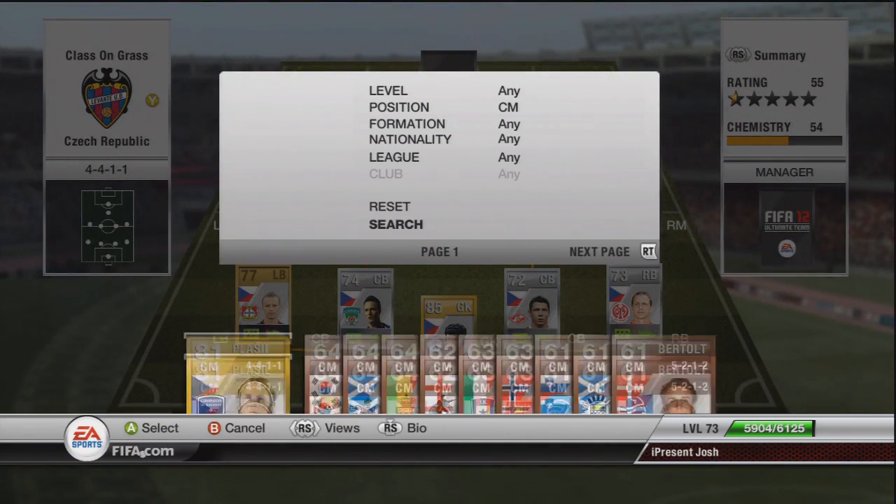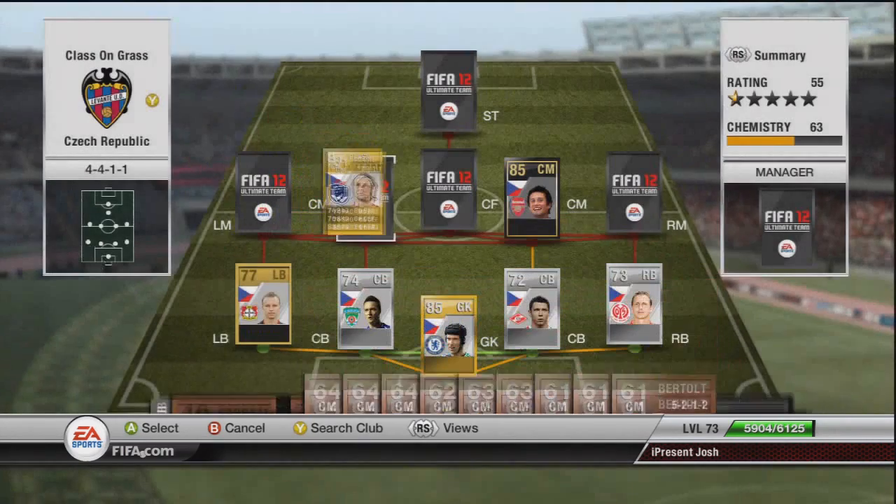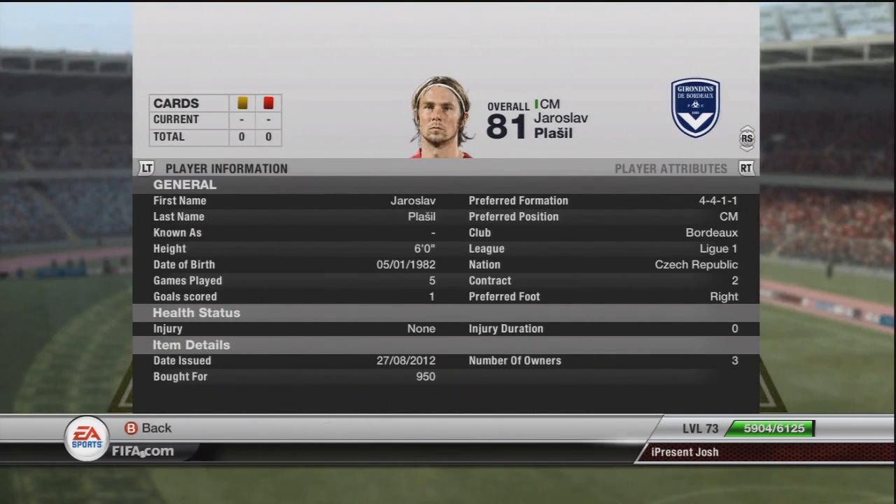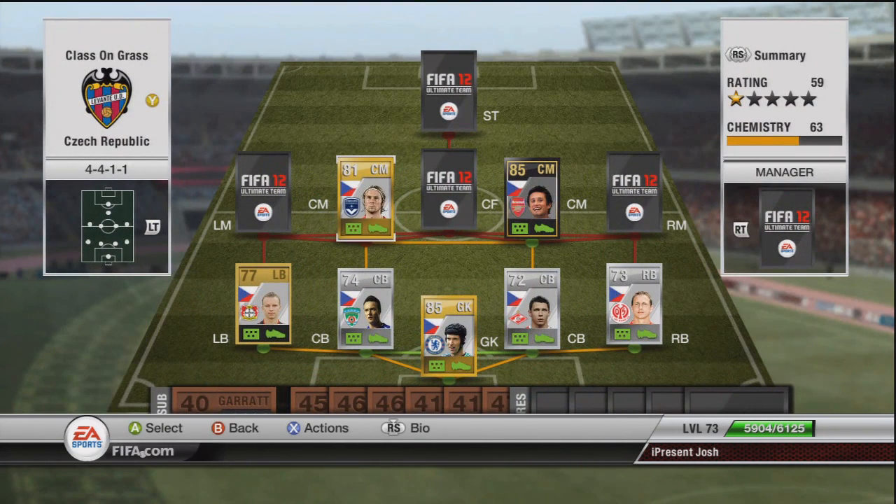Moving on to the other CM, he's possibly one of the best players on the team and it is Plazil. Used him on Road to Glory and really loved him, used him on this team and loved him even more. 5-star weak foot, 3-star skills, 74 pace, 76 shot, 83 passing, 80 dribbling, amazing long shot, 6 foot tall, 950 coins. What a beast player.